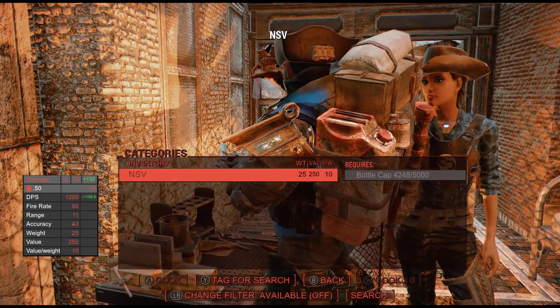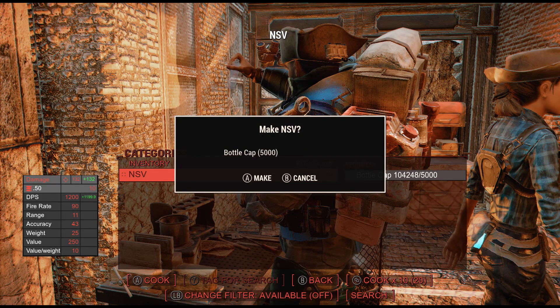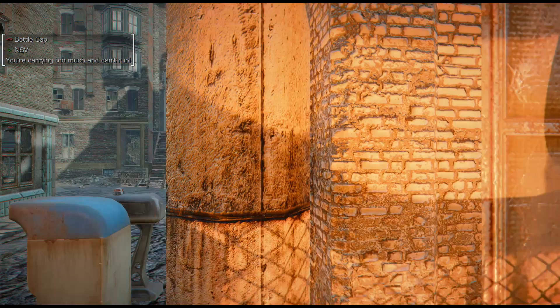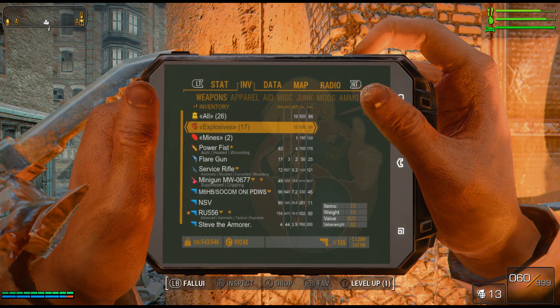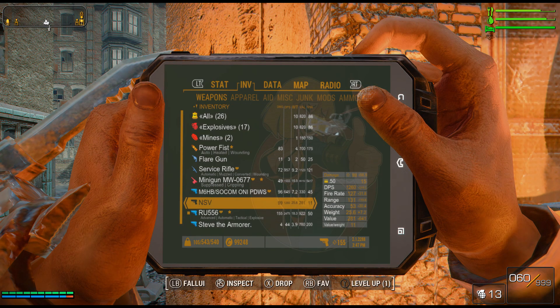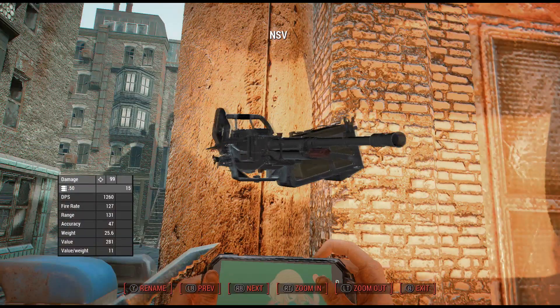Here it is right here — the NSB machine gun. Whoa, it only costs 5,000 caps. Let me just cheat in some caps — I gave myself 10,000. There we go, 5,000 for the NSB. Let's take a look at the base damage.